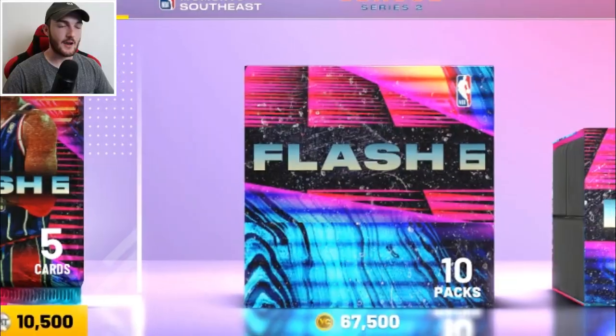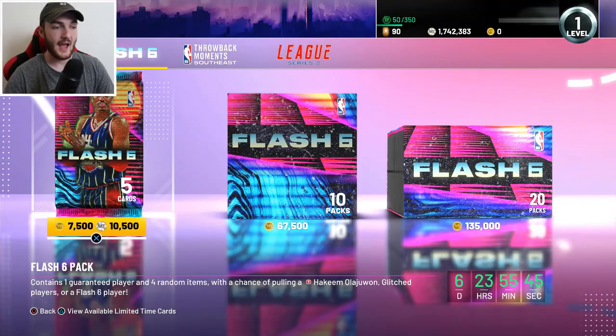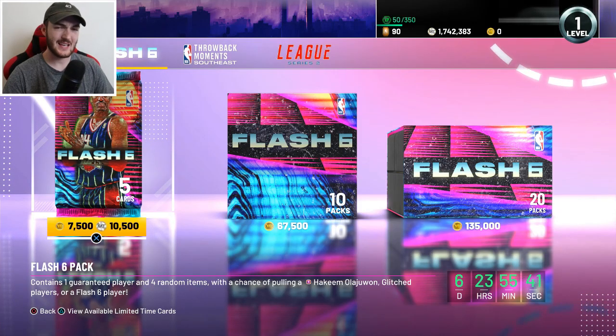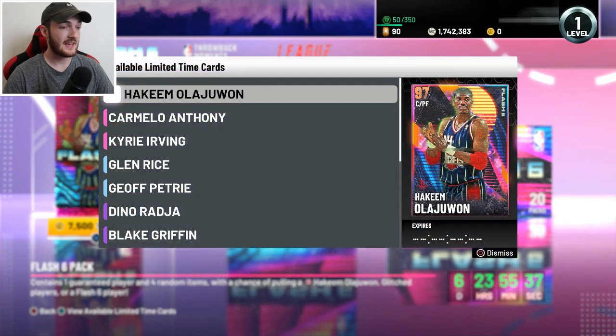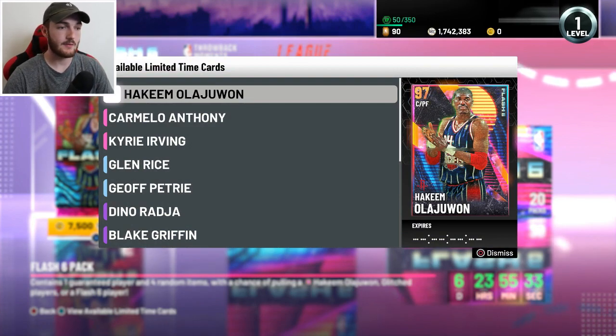Yo, what's going on guys? WITNESS 2K back on NBA 2K21 My Team with another pack opening, and I'm actually really excited for this one. We have Flash 6, the 6th Flash promo. These have been going past quickly with a Galaxy Opal Hakeem Olajuwon — arguably the greatest power forward of all time, or classed as a center. One of the greatest big men of all time anyway.